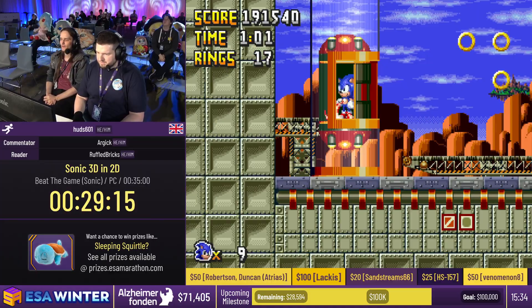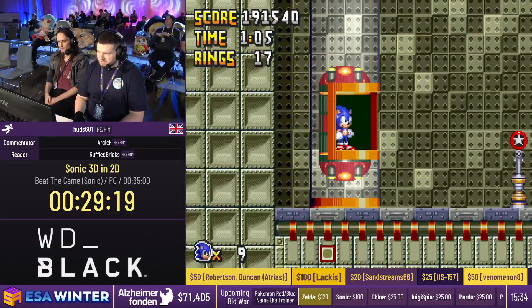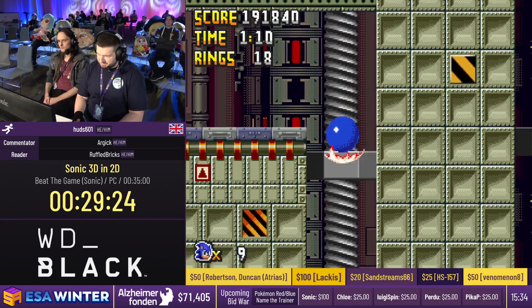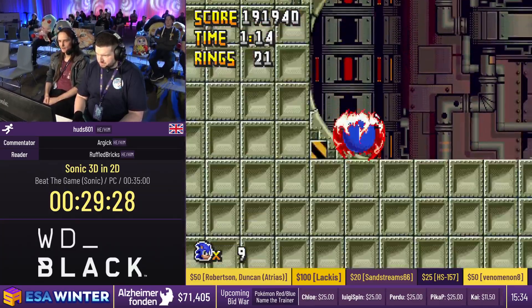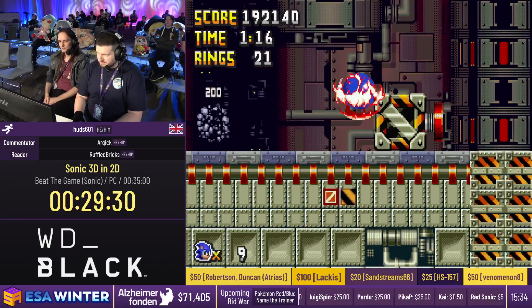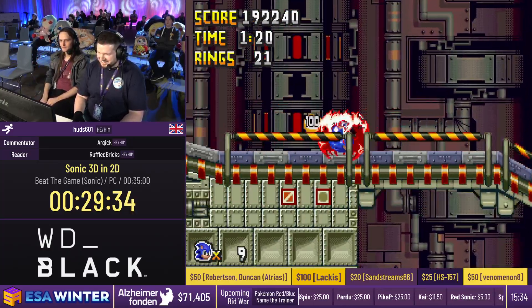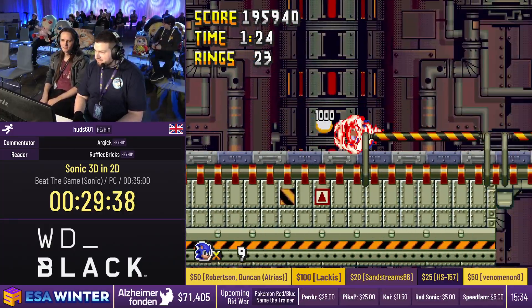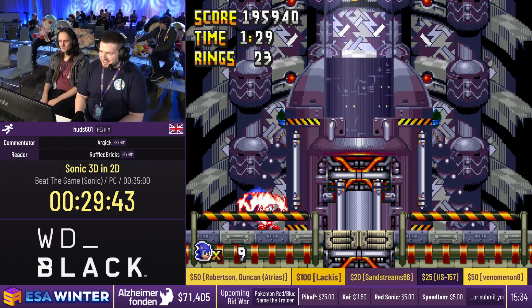Taking it into the boss fight - the boss has three phases. The second phase is all fire, and if you have a fire shield it is negated entirely - makes it really nice and easy. A $5 donation from Cass who asks what is the best Sonic character and why is it Red Sonic? I'd like to weigh in and say it's not - it's Tails Doll. That goes to the Pokémon Red/Blue name the trainer incentive. Okay, here we are at the final boss.